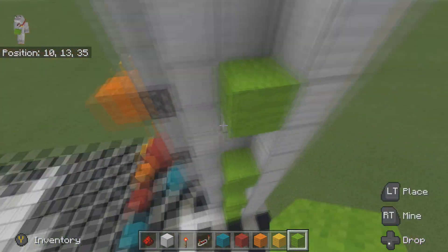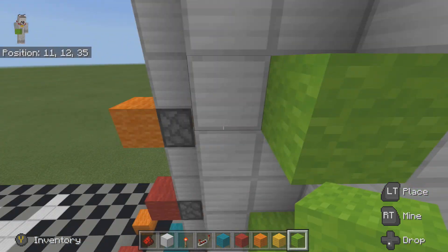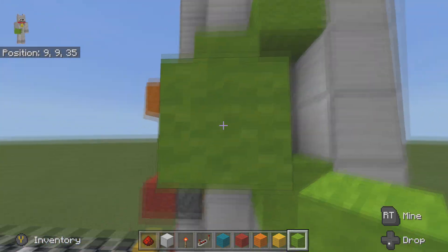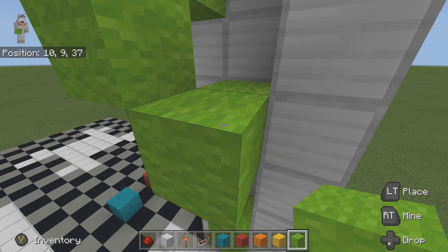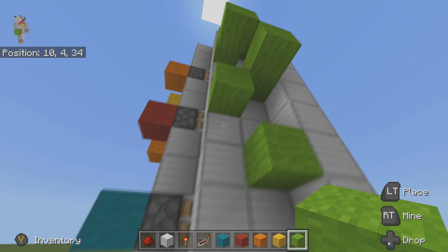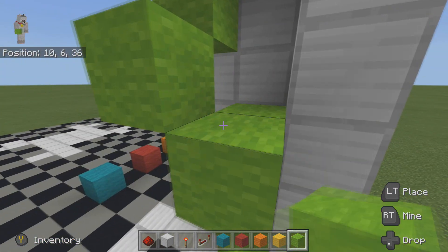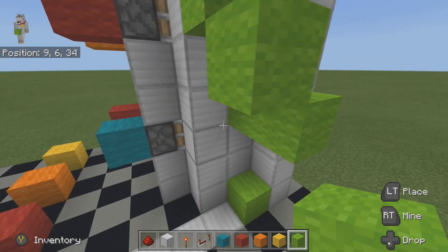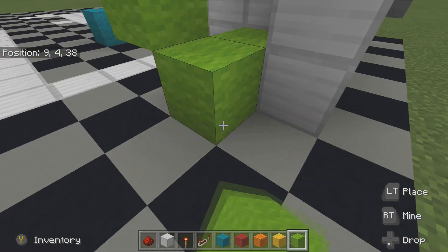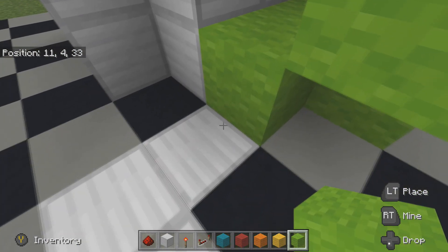We need to get this signal all the way down to the bottom and still reach there. Remember this is one at strength 15, then 14, 13, 12, 11, 10, 9, 8, 7, 6, 5, 4, 3, 2, 1 — so we track the signal strength counting down.